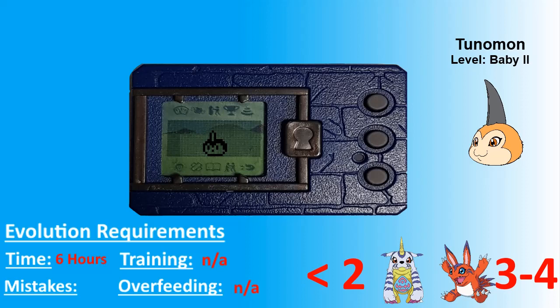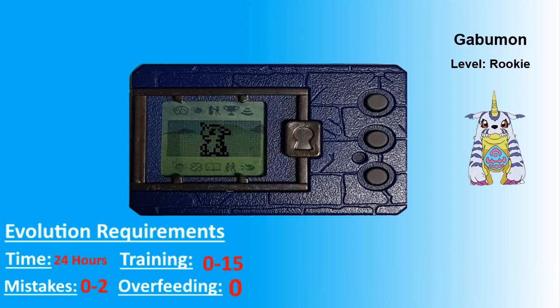Once we have Gabimon or Elecmon, things get a little more complicated. To evolve into Angemon, the Digimon we're after, you need to fulfill these requirements. Mistakes: no more than two. I'd recommend you aim for zero — that way you have room for error if you do miss something.